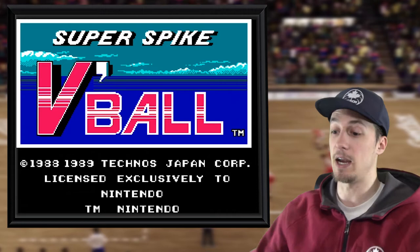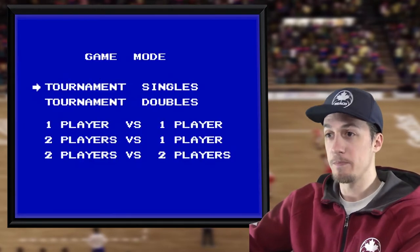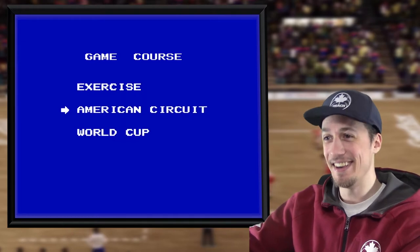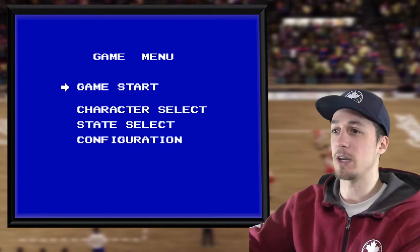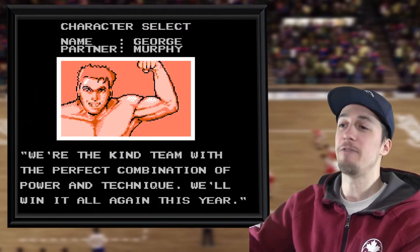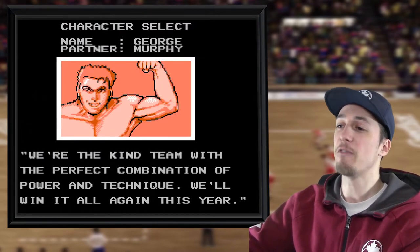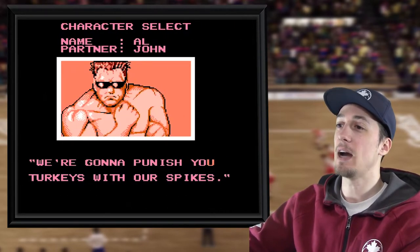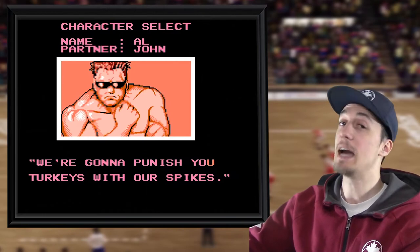This is also from 1989. The menu's a lot simpler. I'll just try the American Circuit. You get to select your character. They got George Murphy: 'We're the kind of team with the perfect combination of power and technique.' Shut up, George. You got Al John: 'We're gonna punish you turkeys with our spikes.' I like this guy immediately.